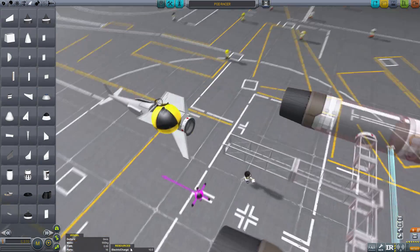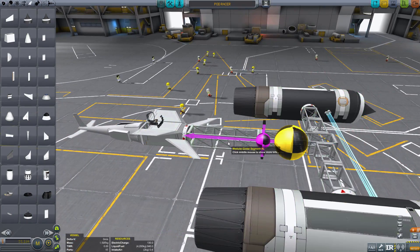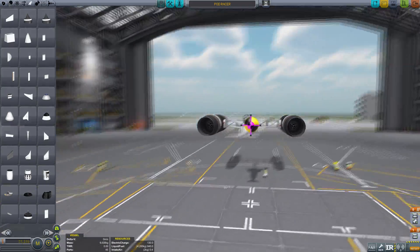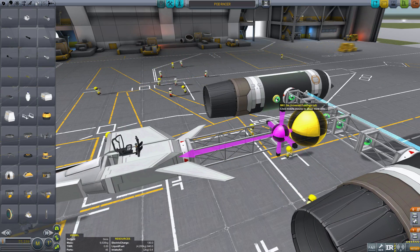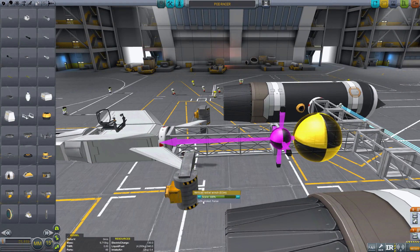Now, we need to add some structural parts or wings to hold the Kerbal Attachment System's parts. Those parts will bring us the wires that we need to make this thing work. Remember the radial attachment points and of course the winches.